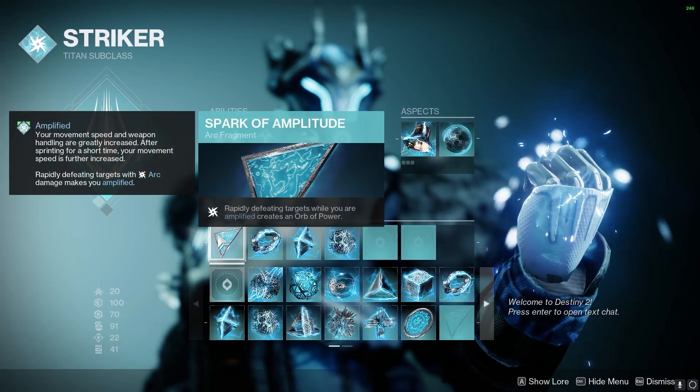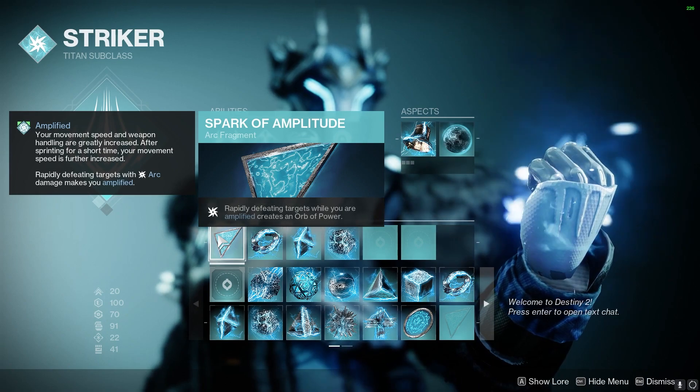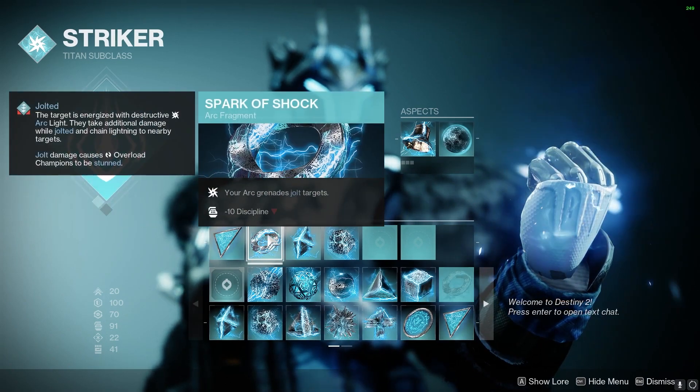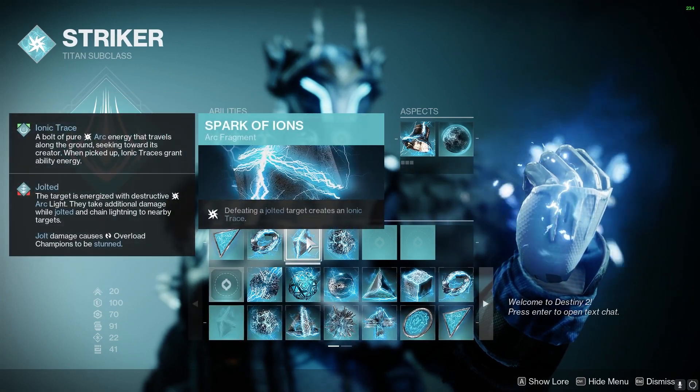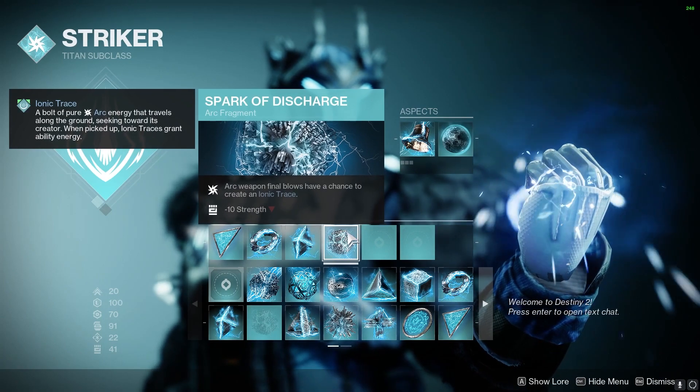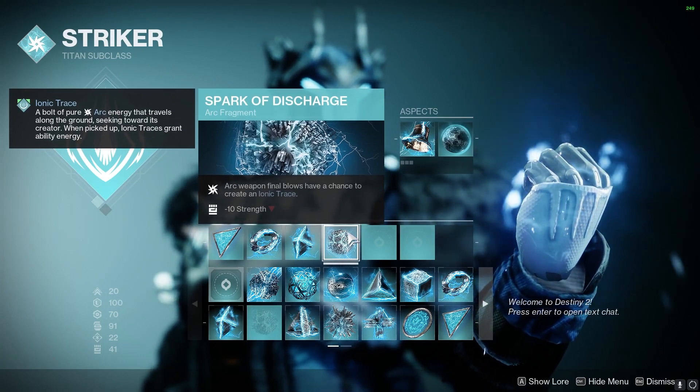Moving on to the Fragments: Spark of Amplitude — rapidly defeating targets while you are amplified creates an Orb of Power. Spark of Shock — your Arc Grenades jolt targets. Spark of Ions — defeating a jolted target creates an ionic trace. And Spark of Discharge — Arc Weapon Final Blows have a chance to create an ionic trace.